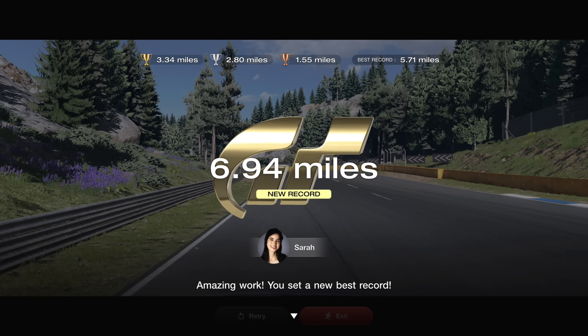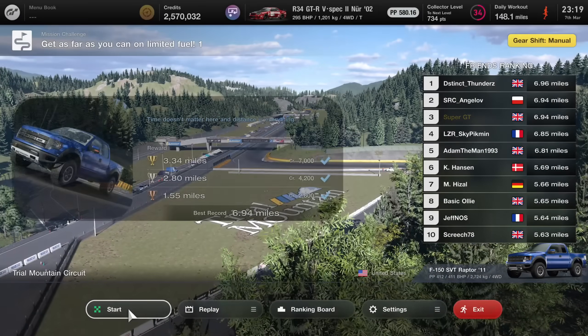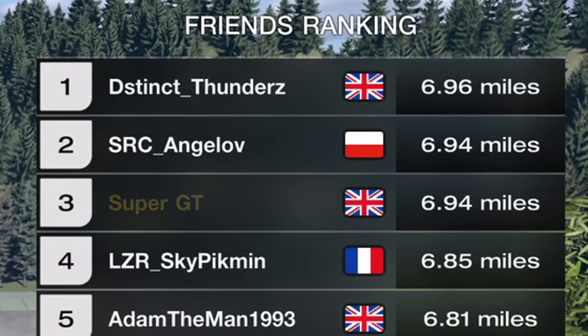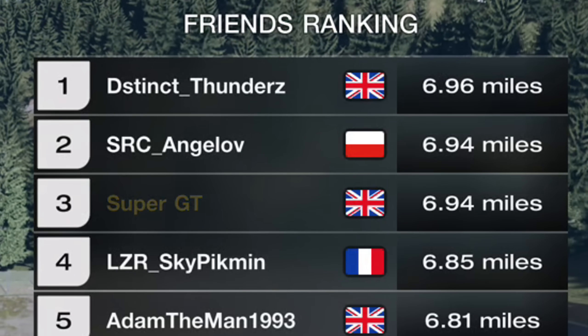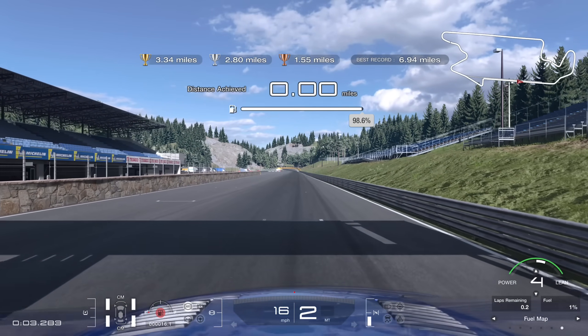That lap took 7.5 minutes - slightly slower than the first lap. The marshals were looking on with astonishment: was he going to do it, was I going to be able to get 6.96 to level or beat the best on my friends list? We go a little bit further, freewheeling as much as possible on 0% fuel, and eventually we stop on 6.94. I was very happy to get that, but also a little bit annoyed that I couldn't travel a tiny bit further. It was so frustrating to not be able to get 6.96 - just a tiny bit more extra fuel surely would do it.